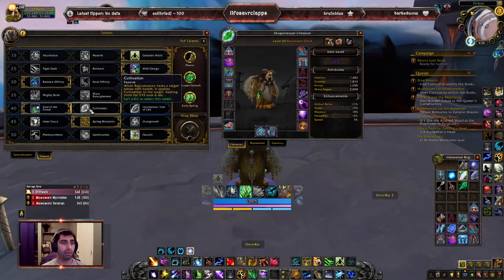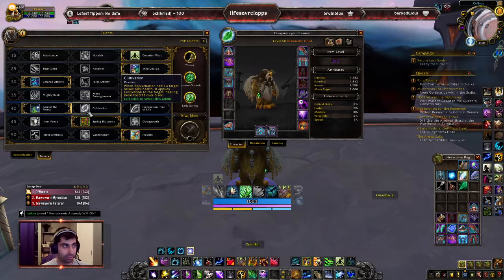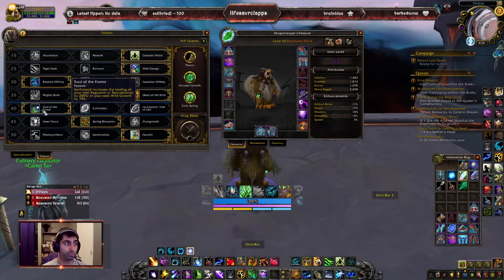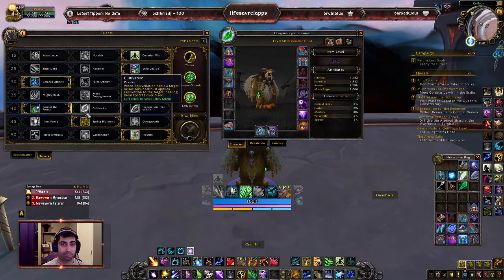Cultivation has passive healing, but the way damage works in higher keys — someone can lose 60% of their health instantly from a mechanic. You have to heal them instantly, so if you have a big Swift-buffed Regrowth they're topped. Cultivation's passive tick isn't going to save anybody in that situation — you'd need three or four Regrowths.